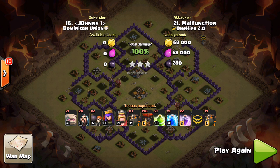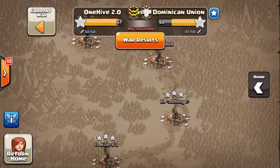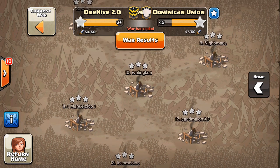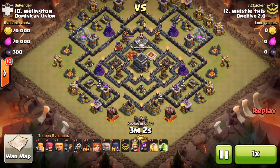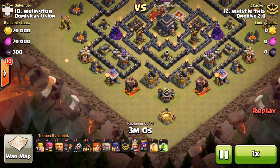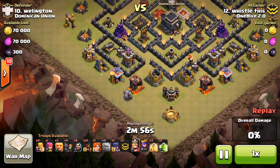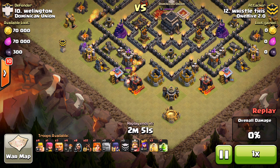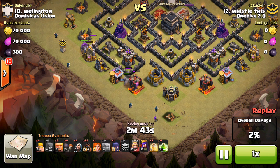Next we're going to be looking at an attack by Whistle. Another great attack here, and I want you guys to watch one of the first Giants — a C-Drop — it ends up making it almost the entire fight until it hits a spring trap after all the defenses go down. It's going to be funny to watch, because the Giant was the real MVP. He gets his funnel created really easily here.